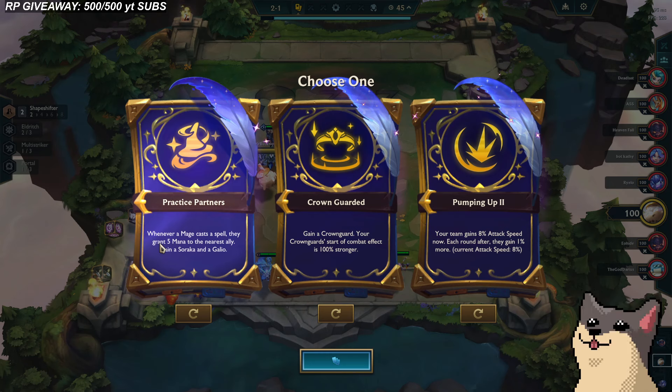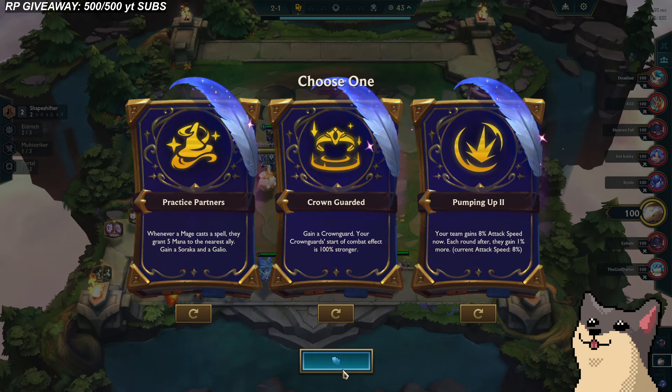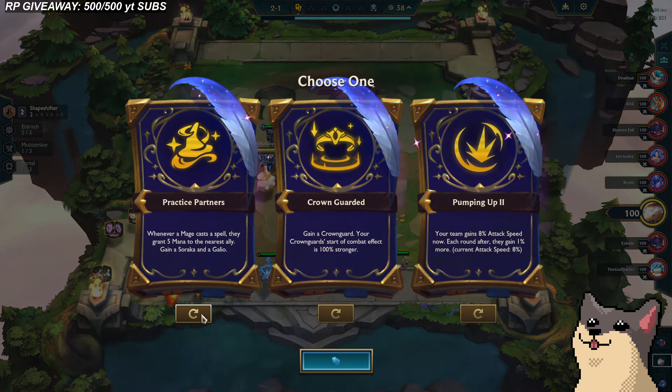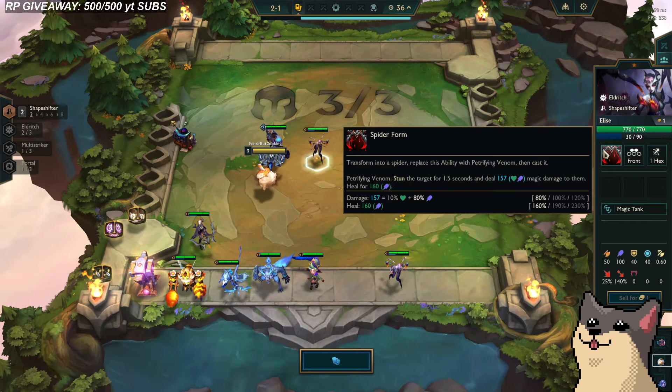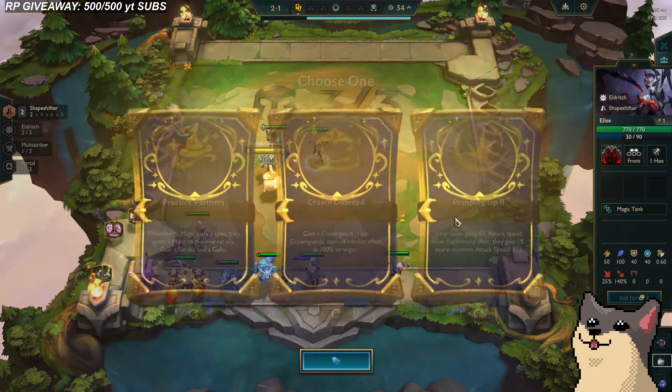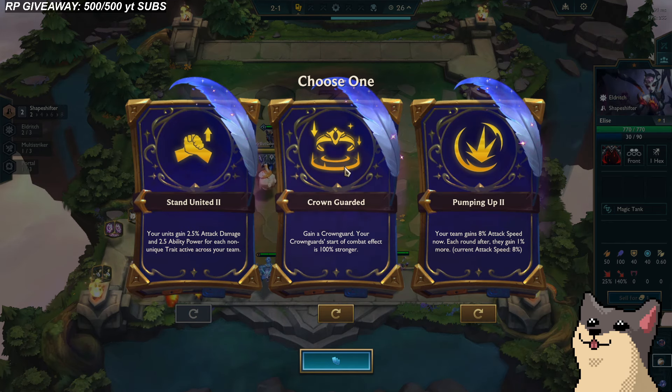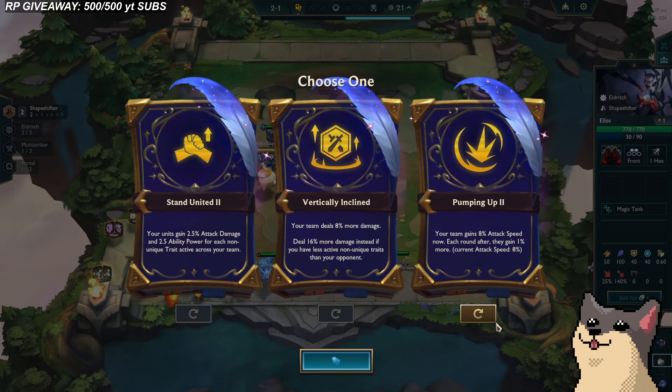Whenever a Mage casts a spell, they grant 5 mana to their nearest ally. There's a Soraka and a Galio. I'm probably leaning more towards Eldritch. What items does she want? Transforms into a Spider. Pumping up just seems good in general. Probably not — I don't think I'm making a jazzy board. I'm playing a vertical if I can. Vertically Inclined: your team deals 8% more damage, 16% if you have fewer unique active traits than your opponent. I'm kind of down for this.